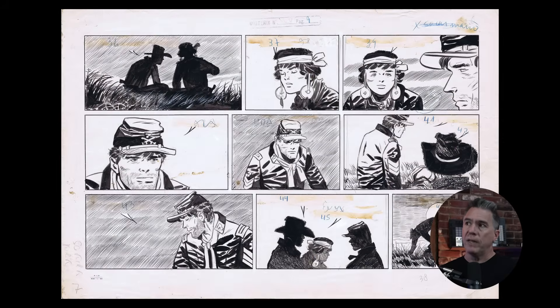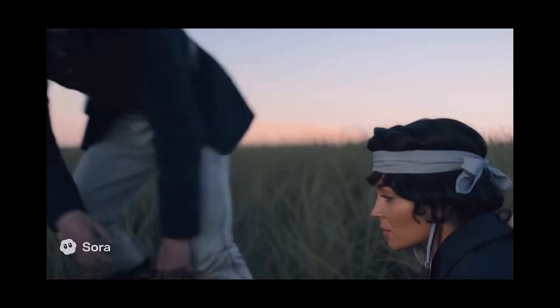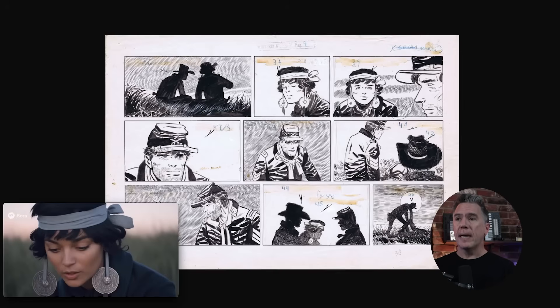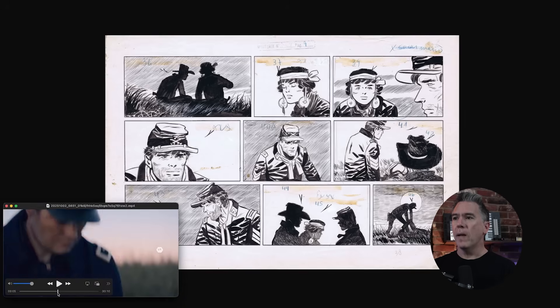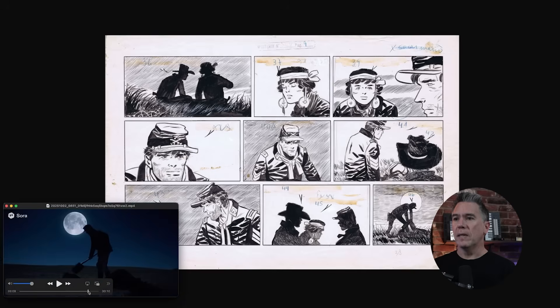Turning the pace down, I grabbed a page from Blueberry, a pretty famous Franco-Belgian Western comic book, and ran this. Clip output: 'Sun's nearly gone. Yeah, we should finish before the night takes it all. He was brave. You were too. Bravery doesn't feel like much tonight.' Really surprising. I'll admit it's a little jump-cutty, but that's actually not Sora's fault since the comic panels don't necessarily translate one-to-one. But pretty much all our shots are here — the initial shot is identical, they combined two panels into one shot, and we end on the shovel shot.